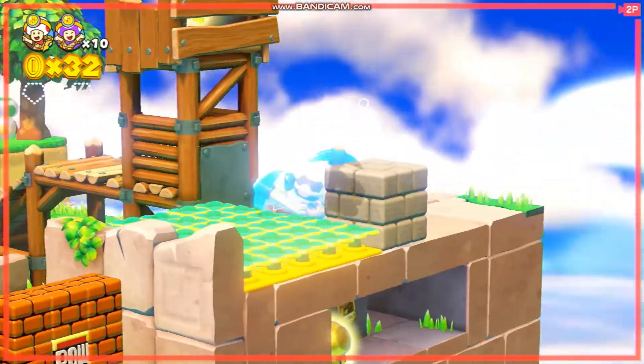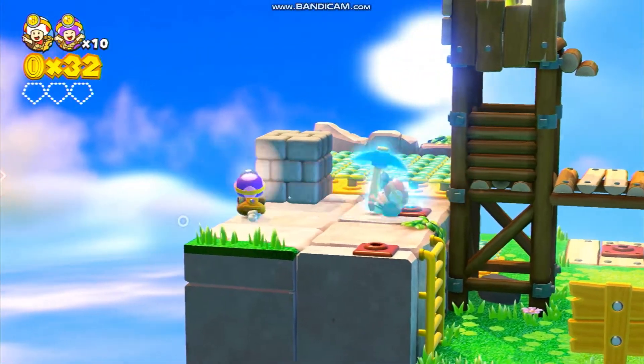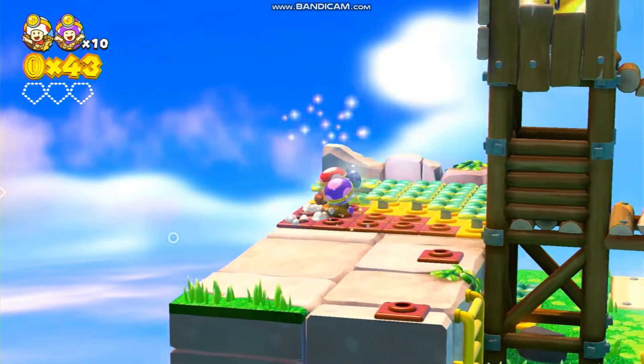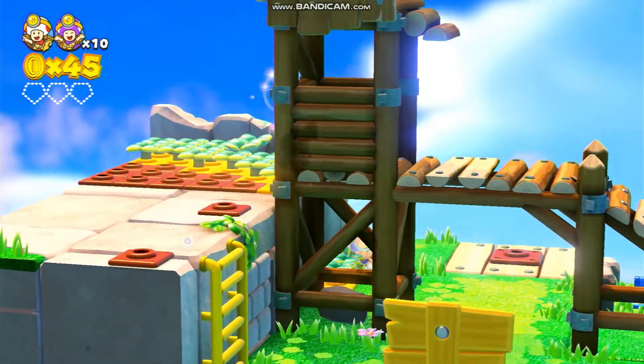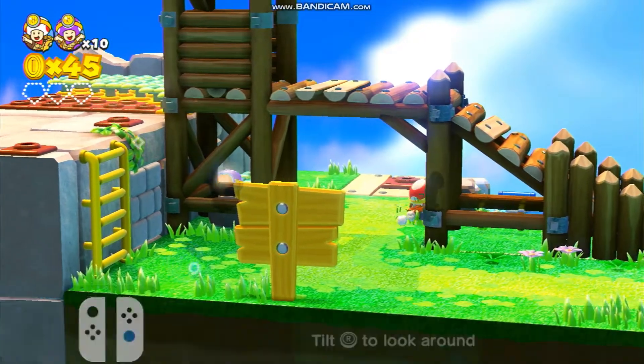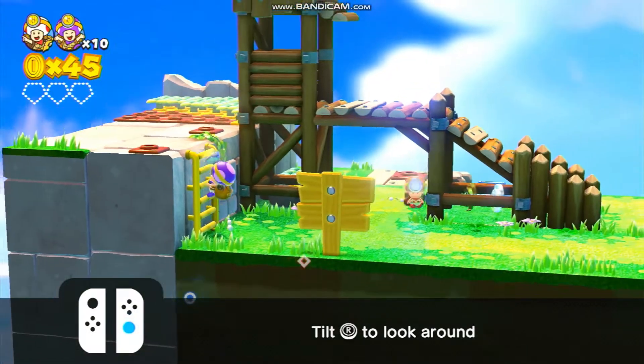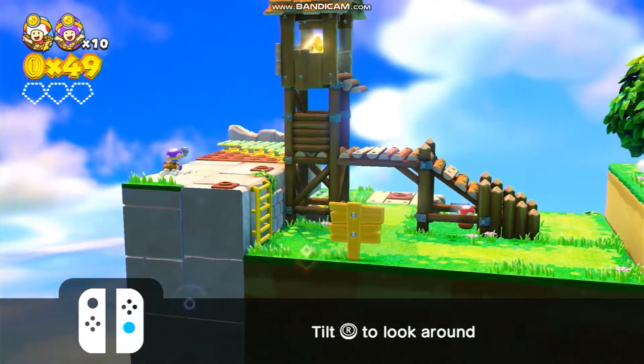Whoa, I have a hammer too! I think you have to use it on that block. This is total mayhem! I saw invisible coins. So what are we trying to do now? We're trying to get to the star.